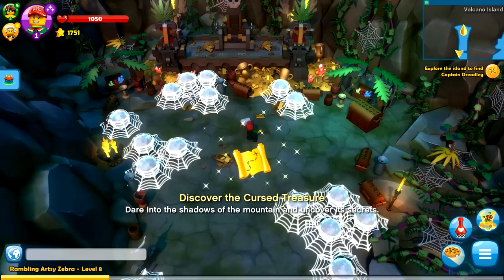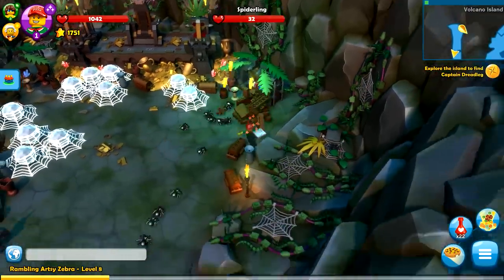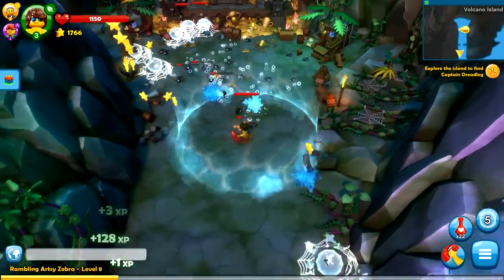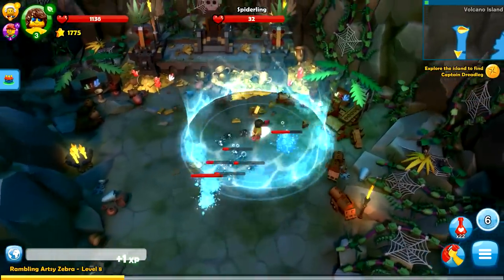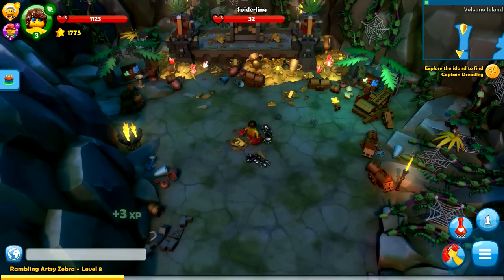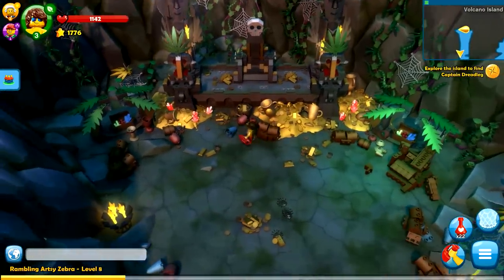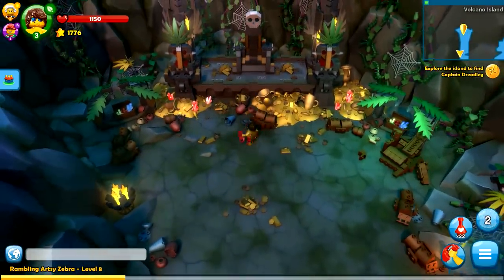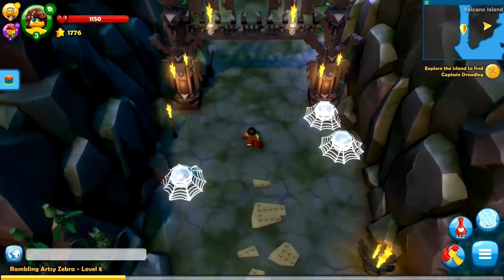Discover the cursed treasure — dare into the shadows of the mountain and uncover its secrets. The spiders are all here! It actually might be a perfect opportunity for the tsunami. That is so cool. I'm just gonna keep running around until that is back off its cooldown. Boom, do it once more — take care of a ton of these spiders. So much XP, even though it's all in little bursts. Let's do that one more time and hopefully get everything. Just look at all that gold — that's awesome! We found the hidden treasure of the mountain.